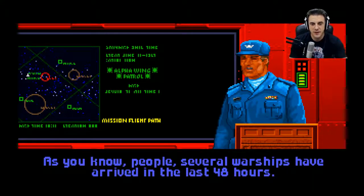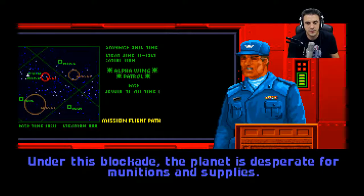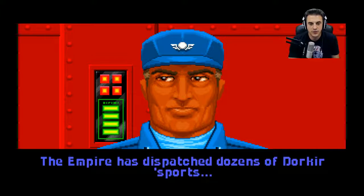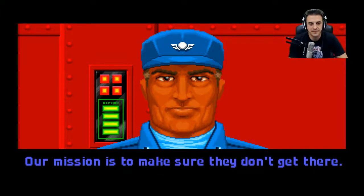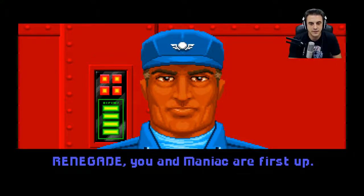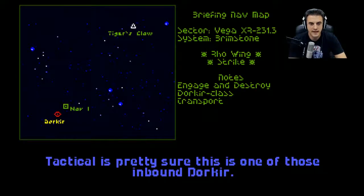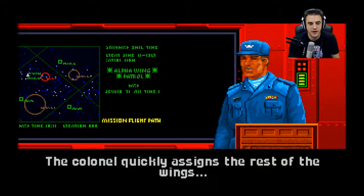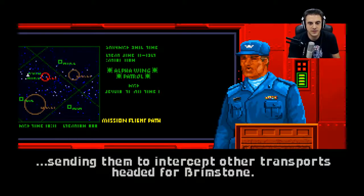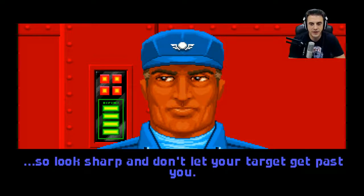Several warships have arrived in the last 40 hours, most headed out to besiege Kilrathi bases on Brimstone 2. Under this blockade, the planet is desperate for munitions and supplies. The Empire has dispatched dozens of Dorkir transports hoping at least a few will get past us. Our mission is to make sure they don't get there. Renegade and Maniac are up first - there's a large bogey near Nav 1, likely a Dorkir, with at least four smaller bogeys nearby. Every transport that gets past us drags the siege out another week.